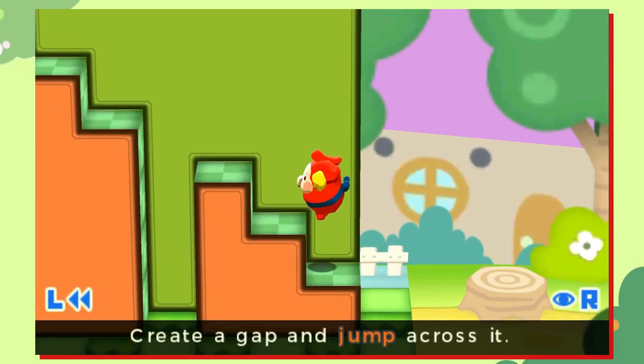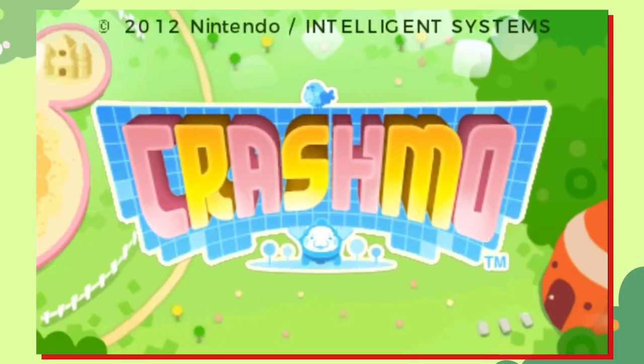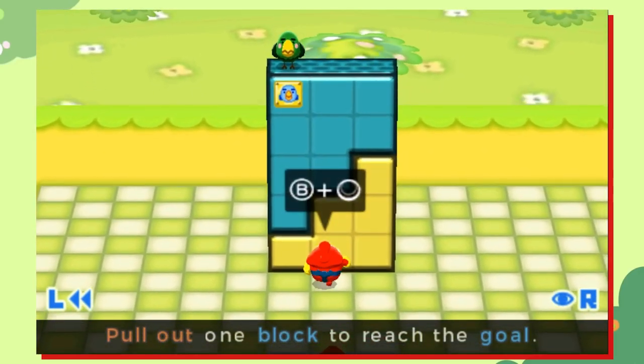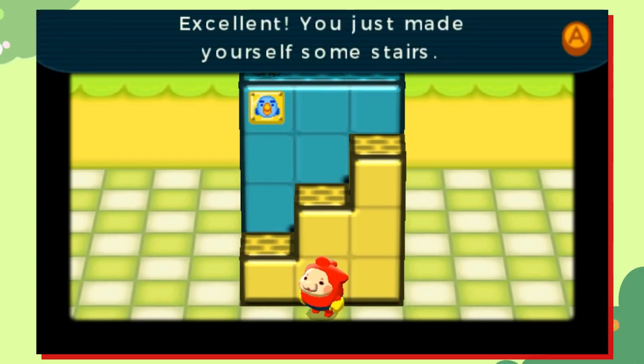Since Pushmo did so well, it was inevitable that we'd get a sequel. So in 2012, we got Crashmo, another 3DS eShop title at $8.99. Crashmo isn't just more of the same, though — instead it moves on to different, yet familiar-feeling puzzles.